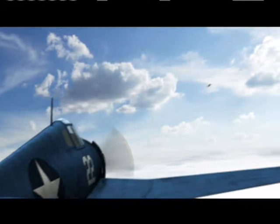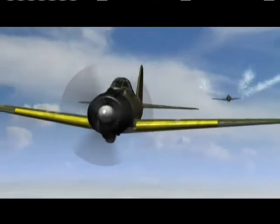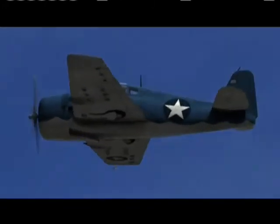Duncan recalls: 'I pulled up the nose of my airplane — still not in range — and cut loose with a burst. Just like you take a hose and shoot.' It works. The Zero pulls away. But now Duncan's in trouble. The Zero makes a hard left turn to come around after him.